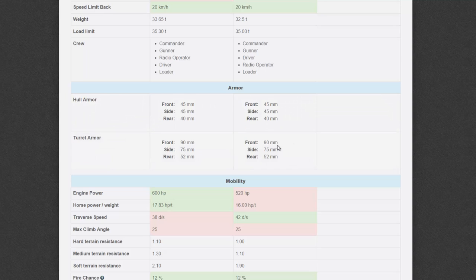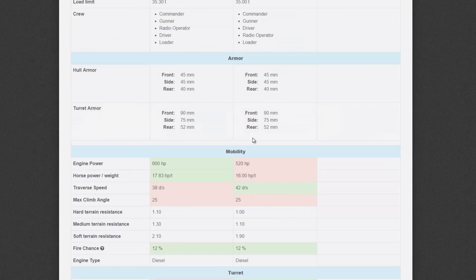The turret armor doesn't look too bad — you've got at least 90mm at the front, which is pretty sturdy and can pull off some bounces, making it a tricky target to penetrate for tier 6 guns. Still, I would never rely on the armor, especially the hull. If you're engaging a Type 58 or T-34-85, always try to shoot the hull rather than the turret, because the turret front can be a 50/50 thing, while you can easily slice through 45mm of hull armor.